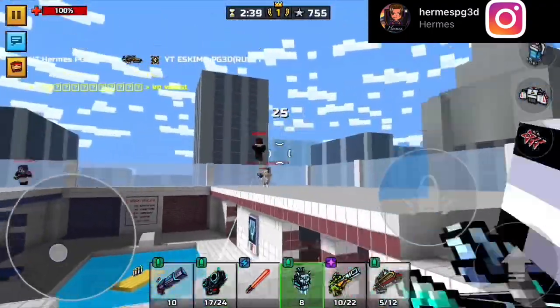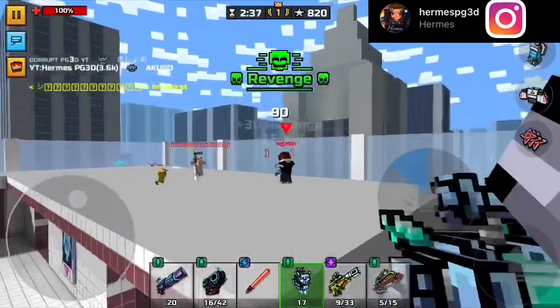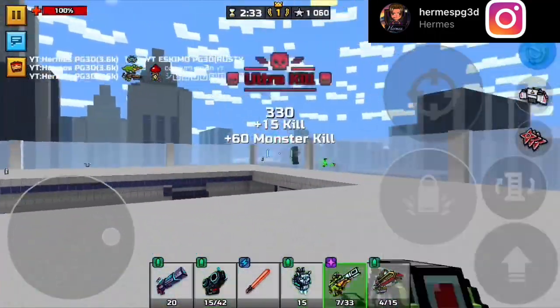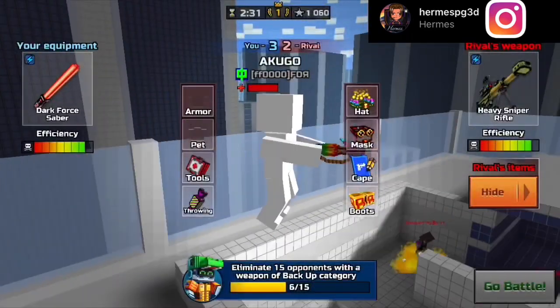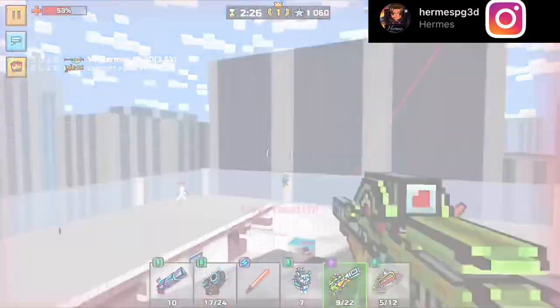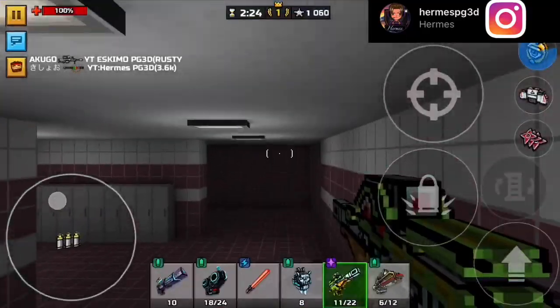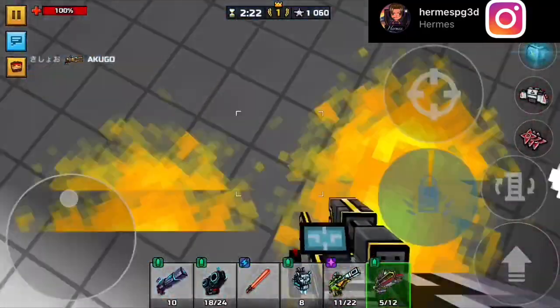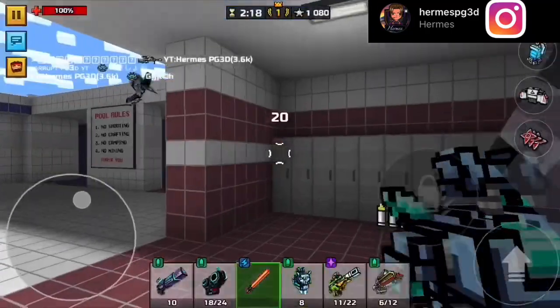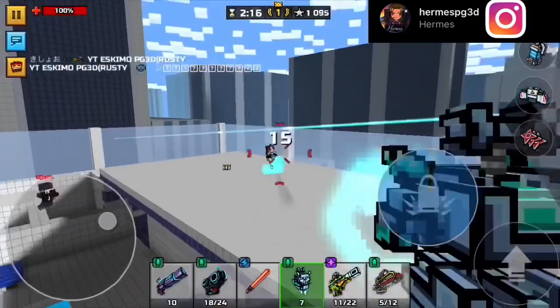I recommend saving up your silver and buying the 45k chest because it's really worth the time and effort, instead of going to the black market and spending everything. You get more weapon parts for it — they decreased the coins to give you more parts.